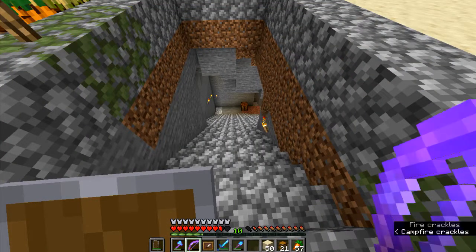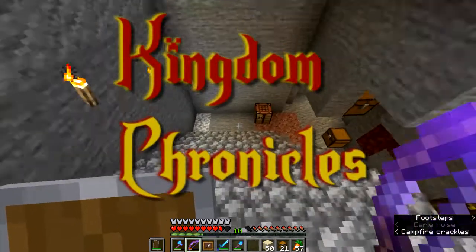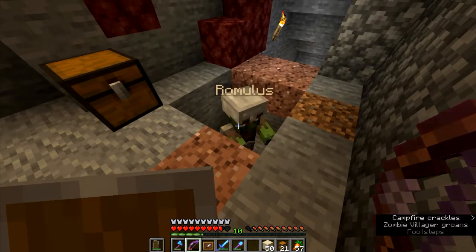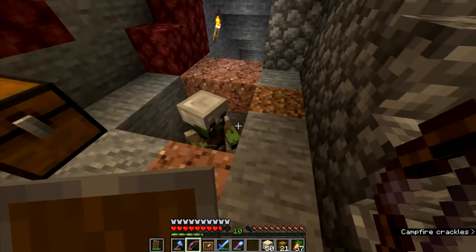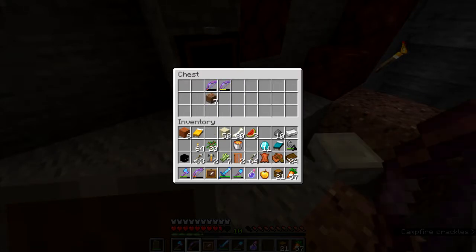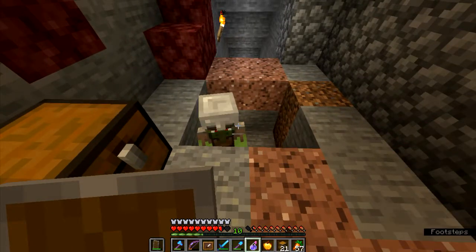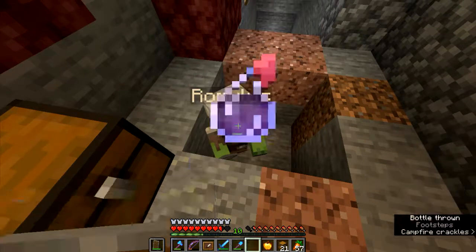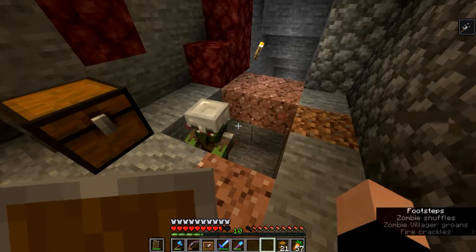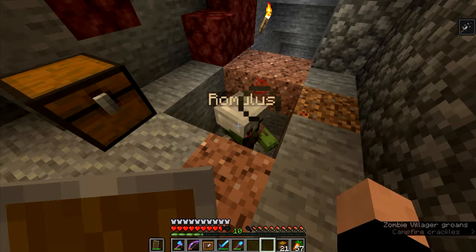Greetings, this is Gynthian and we are here on the Kingdom Chronicles server today. I am going to get villagers. This villager zombie here is named Romulus and I captured him in this hole and I plan to cure him. First I hit him with the potion of weakness, then right click with a golden apple.